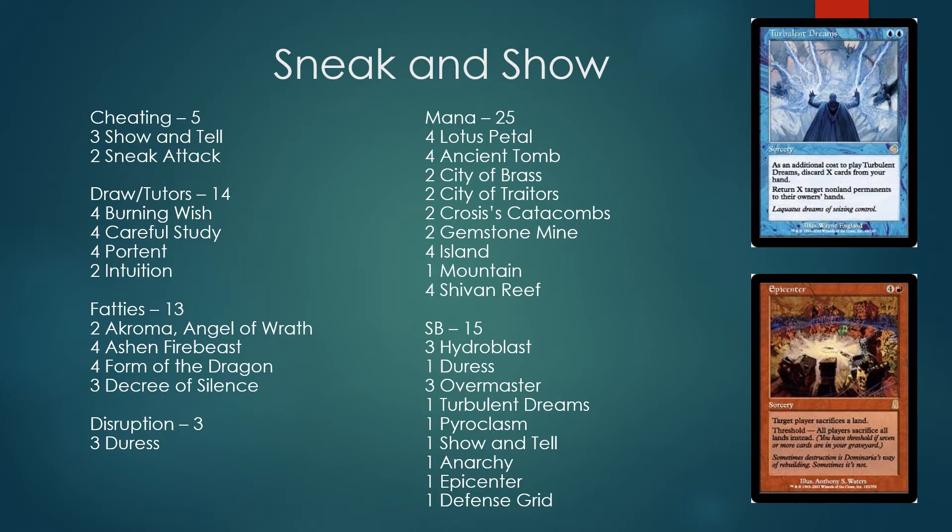We've got Ashen Firebeast, which is our big bomba versus aggro decks. In terms of numbers: we've got seven Show and Tells counting Burning Wish — so there's one more in the sideboard — and two Sneak Attacks, since there's more emphasis on Show and Tell. Then we have all the card drawing: Careful Study is a pretty good one on turn one, as is Portent, helping you filter away cards so you can set up Show and Tell plus fatty, or even Sneak Attack plus fatty.